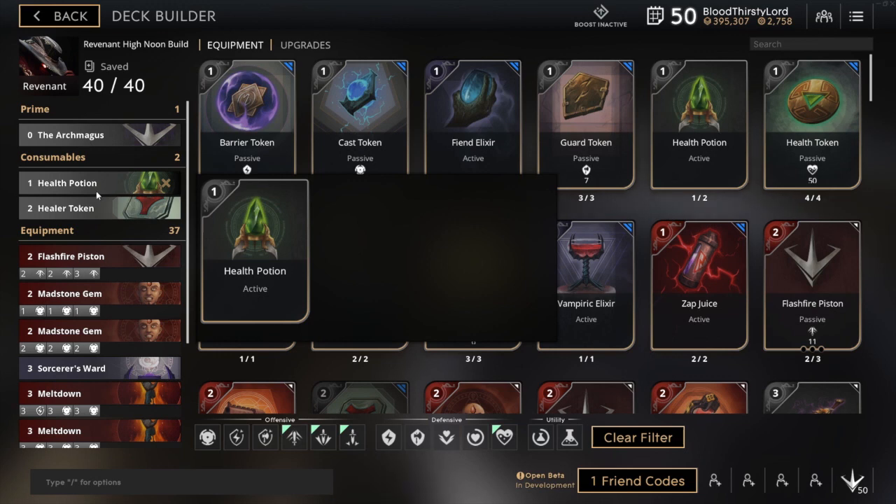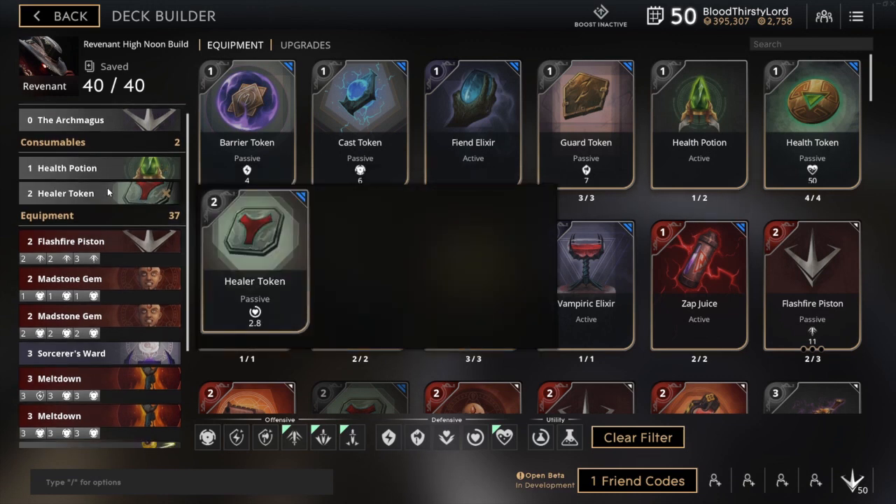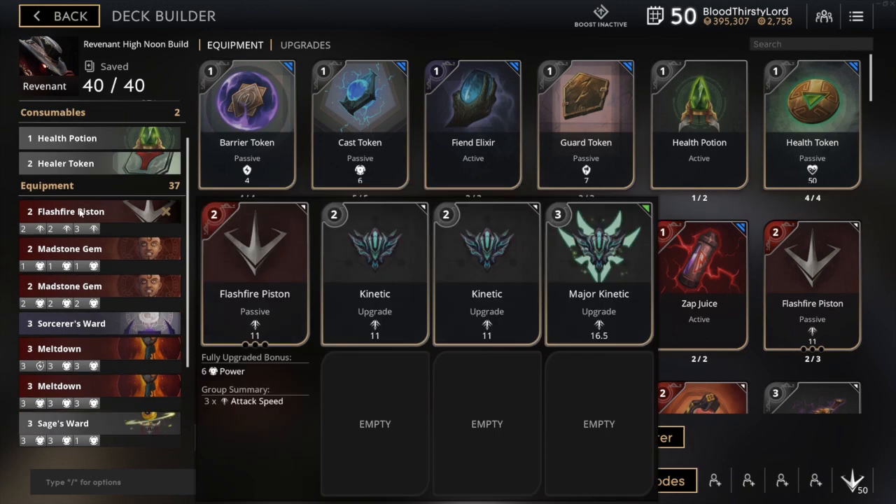Usually the enemy mid laner or mid lane players would take two Cast Tokens or two Strike Tokens for damage output with a Health Pot. In this case, we haven't done that. So that's how we're going to start with our first three points into the game. What I'm going to do right now is describe all the equipment in our build, and then describe when I'm going to use it or what order I'm going to get it.